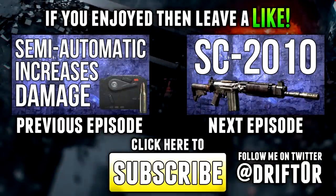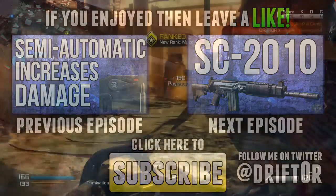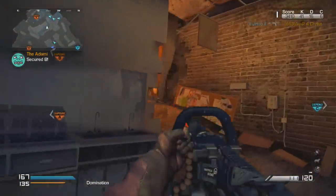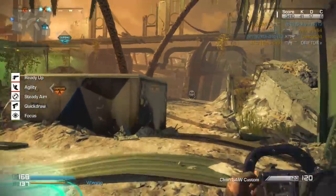We're going to pause the gameplay right here and go to the outro. That's all for this episode of In-Depth — I hope you enjoyed it and learned something useful. If you did, don't forget to like, favorite, and subscribe. The previous episode covers how the semi-automatic attachment increases damage; the next one will be an assault rifle review on the SC-2010. The rest of this episode will be the full gameplay. Drifter out.